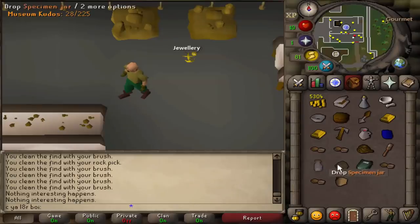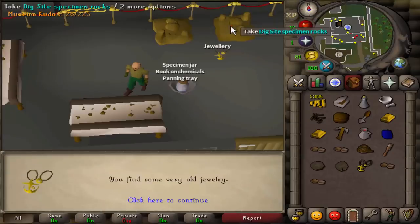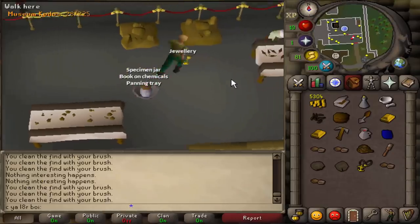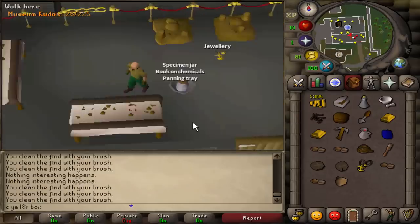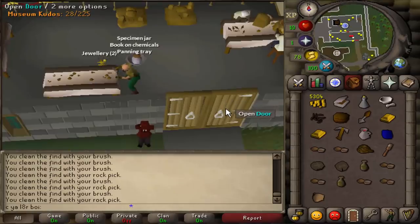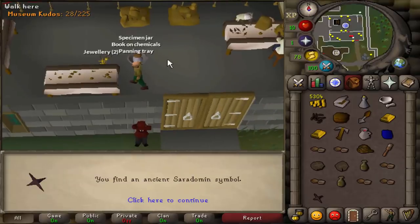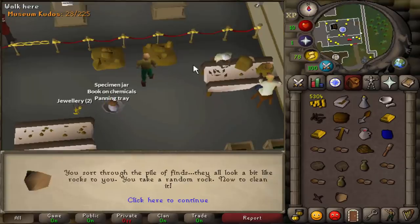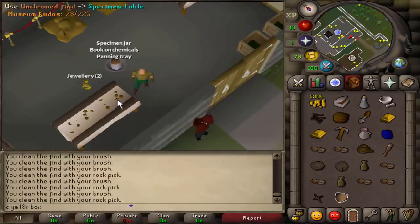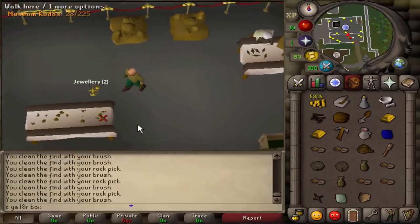We should probably drop all the items from the quest that we don't need anymore. The Digsite quest probably took half an hour at most, and that was with walking most of the time since we had no staminas or energies. If you have stamina potions it'll probably cut the time in half. There's also a 1 out of 195 chance to get an XP lamp from doing this, which gives you 500 XP in a skill of at least level 10 — not very common, but there is that chance. Maybe if you're a skiller you can get 99 Slayer that way.